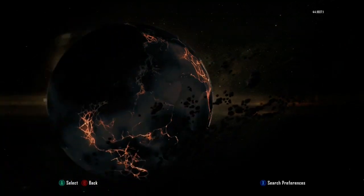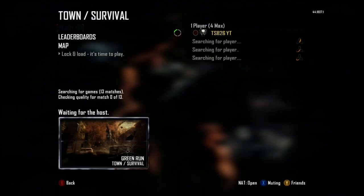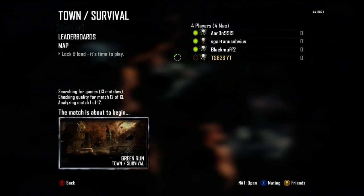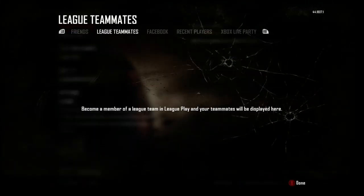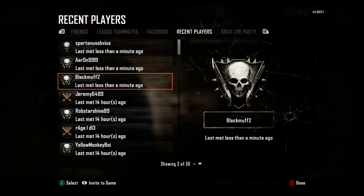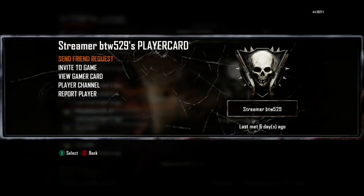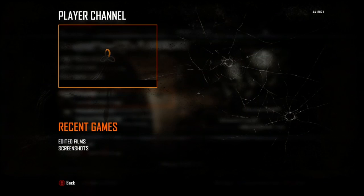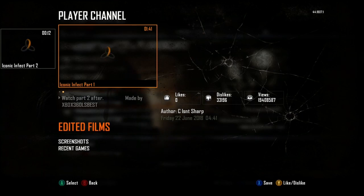What you want to do is go into a public match and join one. As soon as you join someone, go ahead and leave. Then press Y, go along to Recent Players, go onto their player channel, and go into Edited Films to see if they have any mod menu content there.